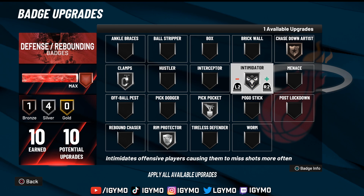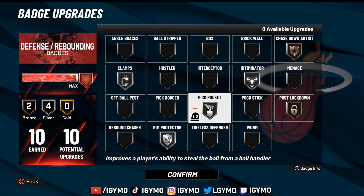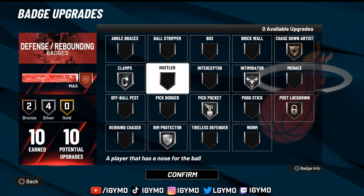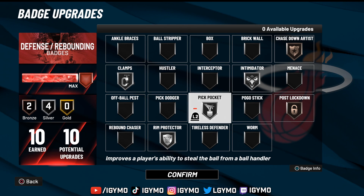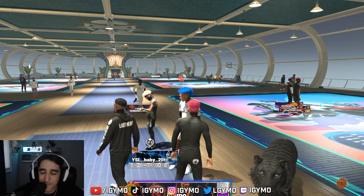For defensive badges, if I'm playing the ones court I'll put on silver Intimidator and bronze Post Lockdown for drop steps against post scorers — it helps a little bit. Defensive badges don't really matter as long as you have Rim Protector, Chase Down Artist, Clamps, Intimidator, and Pickpocket. I only reach when people go in the paint on me — it helps a lot against tall builds and post scorers. You're 6'8" with a max wingspan so your player will have good defense anyway.